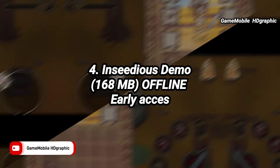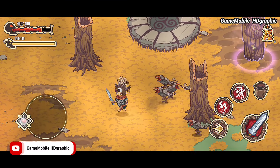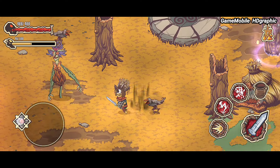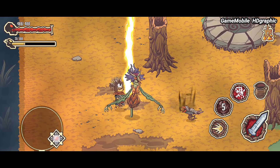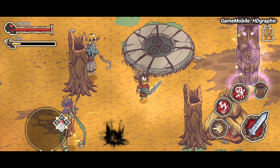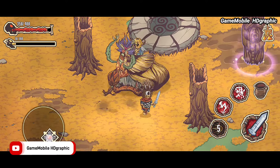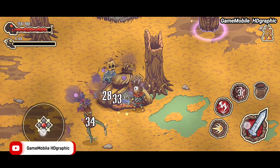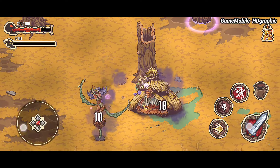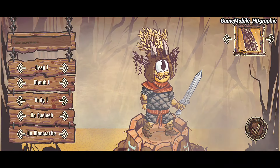Insidious Demo. This game is an early access or demo version which has not had a global release yet, but the demo version is enough to understand the gameplay mechanism. The main gameplay is that we must slay every single enemy that spawns on every stage. Stages are full of monsters that respawn frequently in a certain number based on the level. When we clear a stage, a treasure chest opens up to loot new equipment, and we can strengthen our hero by optimizing it.